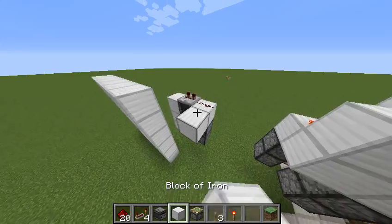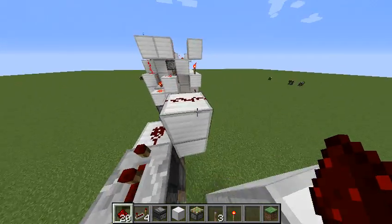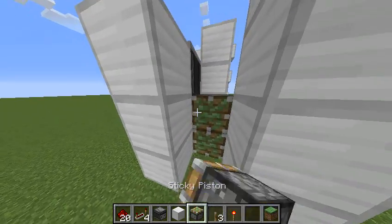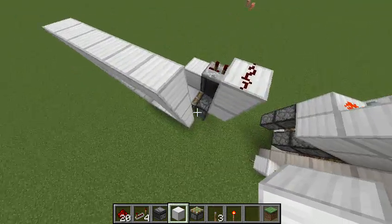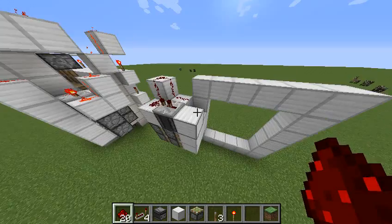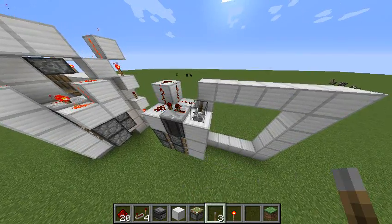What you're going to next want to do is you're going to want to place two blocks like this, a piece of redstone dust like that, and then you're going to want to place two pistons a bit like this, with blocks on their face. Keep in mind it doesn't need to be an iron block — it can be any block of your choice. You want to place something down like this. And as you can see, theoretically if we power this, that pushes it in and retracts perfectly.